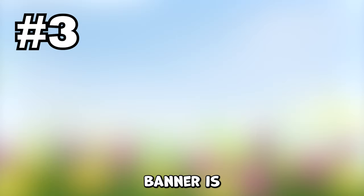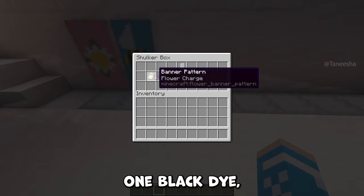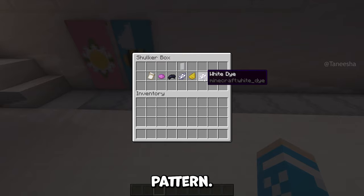The third banner is a bunny. For this you'll need a white banner, two white dye, two yellow dye, one black dye, one magenta dye, and a flower charge pattern.